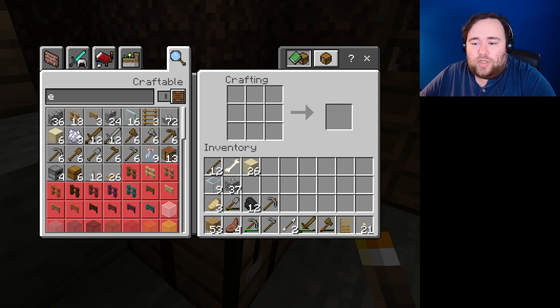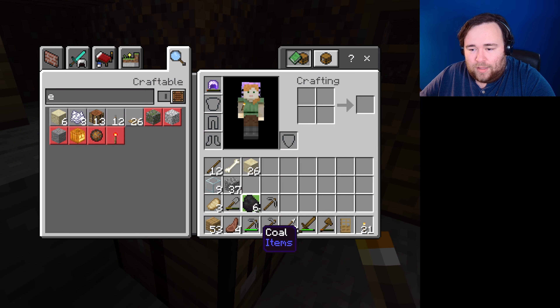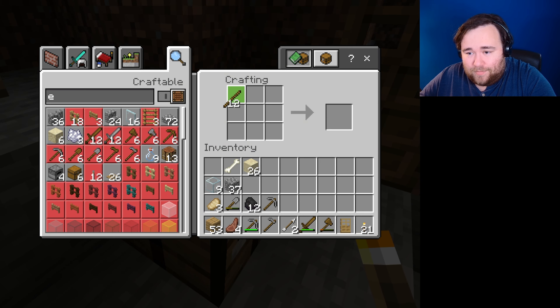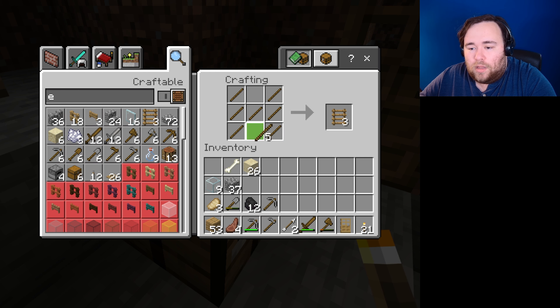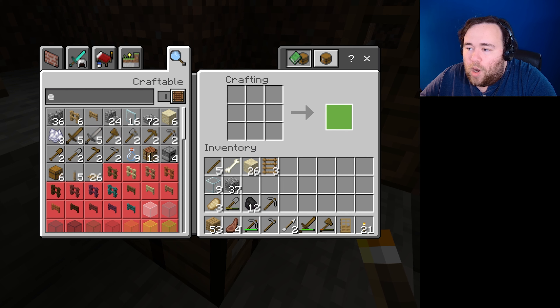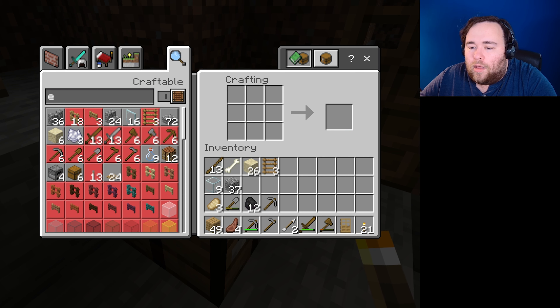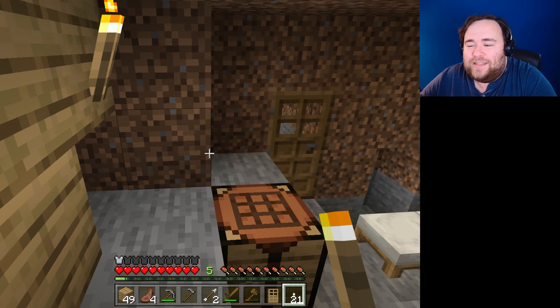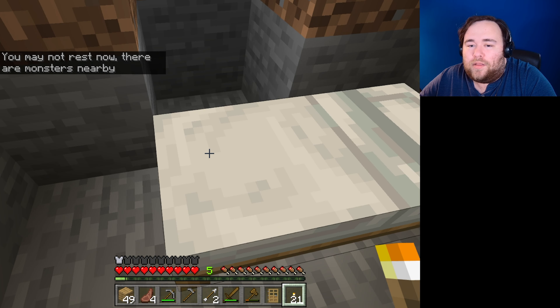Here's what we're gonna do: I am going to make a ladder — a few ladders actually. I don't have enough sticks to make anymore. Why does everything cost so much? Isn't that just life right now — inflation? Is this relatable for the kids that watch Minecraft videos?